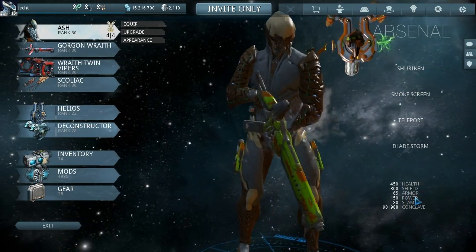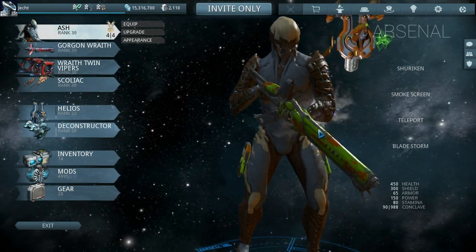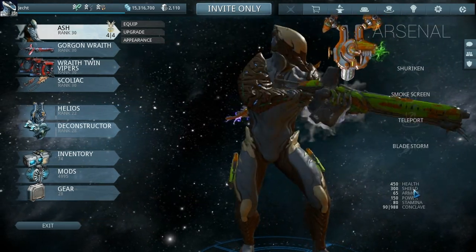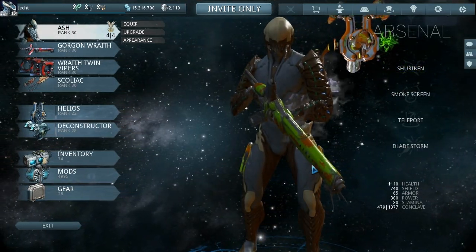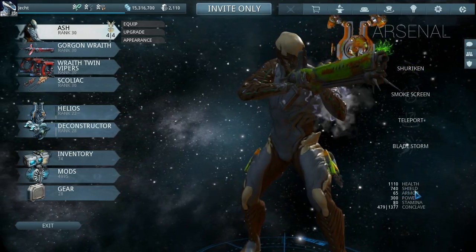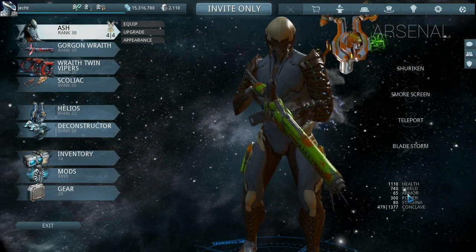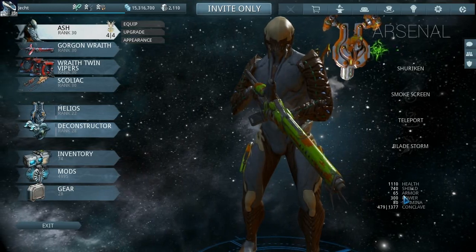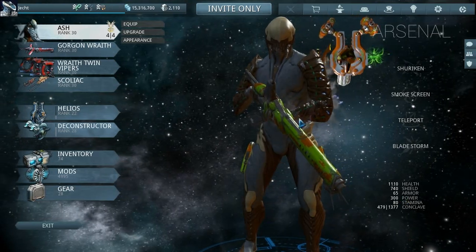With 450 health, 300 shields, and this time definitely 65 armor - look, it says so right there - and again 150 power. It is a little bit better than Excalibur because he has 150 extra health, but it's his abilities that kick butt. Mind you, once you put all the health and shield mods in, it's 1110 health and 740 shields. We did leave the armor the same because originally it was 50, it got a boost a while back sometime between update 11 and 12. They basically boosted everybody's shields, and 300 power, so it does become really beastly.